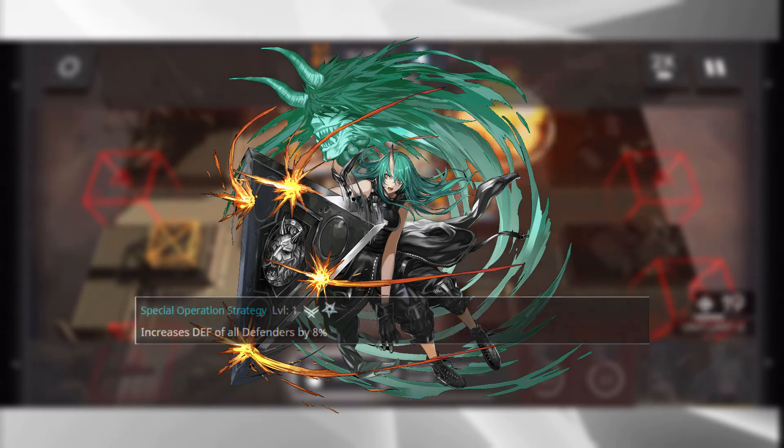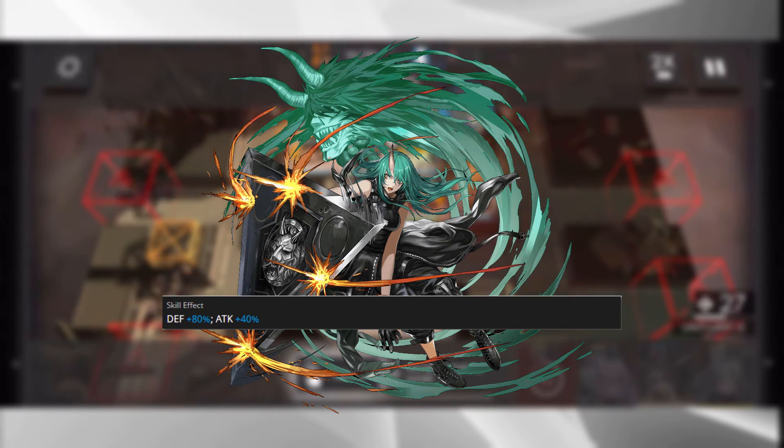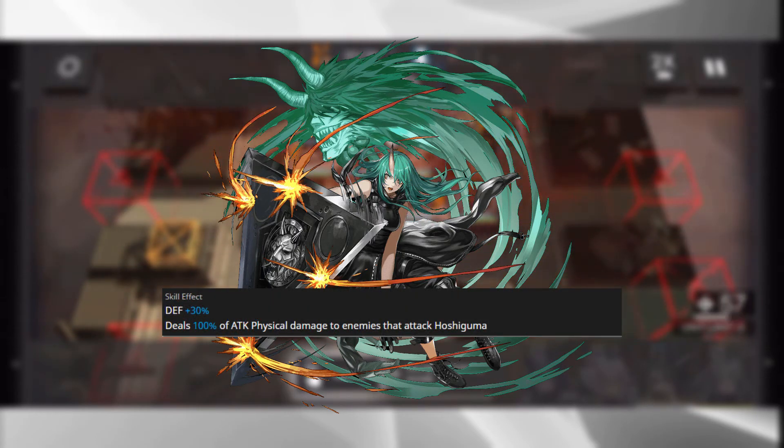Hoshiguma's first skill, Warpath, increases her defense by 35% to 80% and her attack by 10% to 40% — a vanilla skill but it puts in work. Her second skill, Thorns, is a passive that increases her defense by 5% to 30% and deals 50% to 100% of physical damage back to enemies that attack her. Keep in mind this only reflects physical damage, so against a squad of casters this skill won't do much.